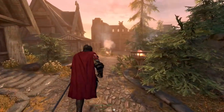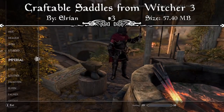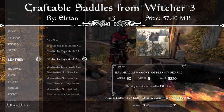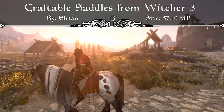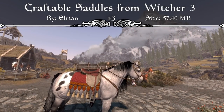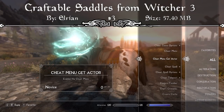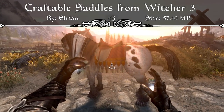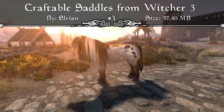Coming in at our number three spot, we have a mod that completely expands the saddles you can put on your horses in Skyrim — this is the Craftable Saddles from the Witcher 3 mod. This mod adds several models of saddles with different textures and saddlebags from The Witcher 3. To equip horses with these saddles, you craft them in the Blacksmith's Forge under the leather section, and then cast a built-in alteration spell called Elrian Horse Change Horse Outfit, which is automatically added when you install the mod. You cast it on any unmounted horse, choose a desired model from the open list, and wait a little bit for the new saddle to be applied. On Xbox, it won't apply immediately, so you'll need to fast travel away and back for the saddle to load onto the horse.